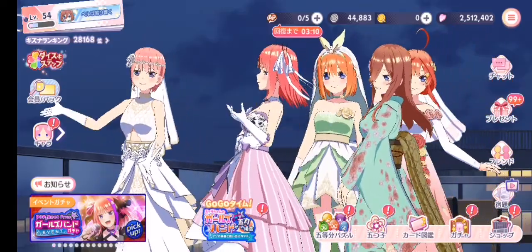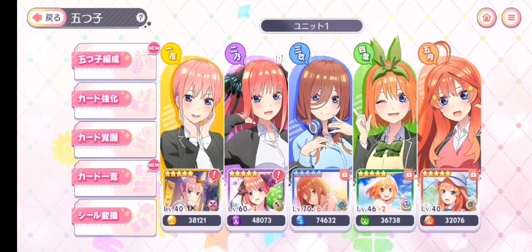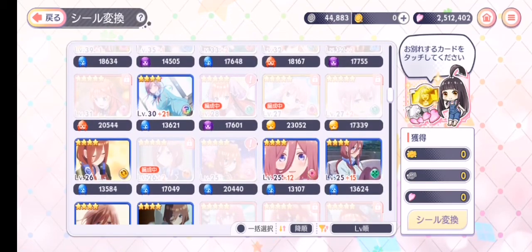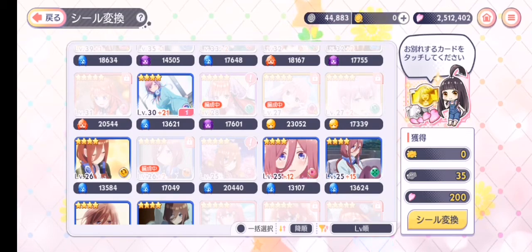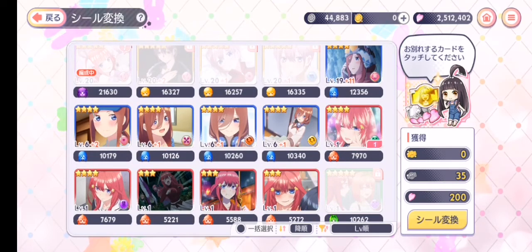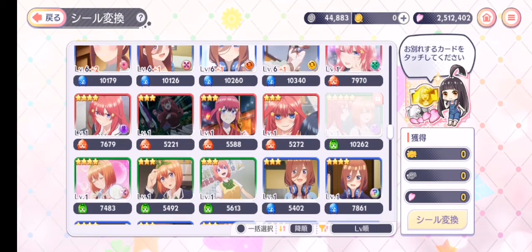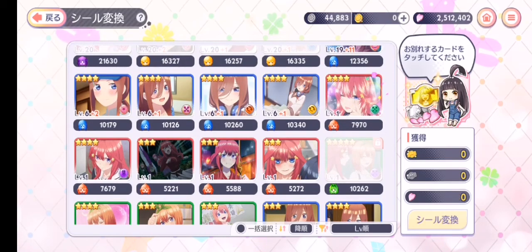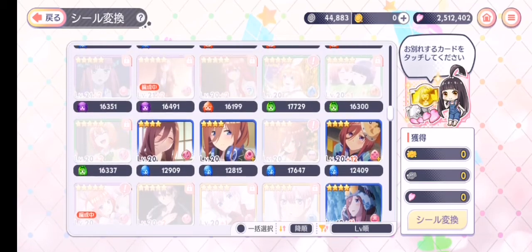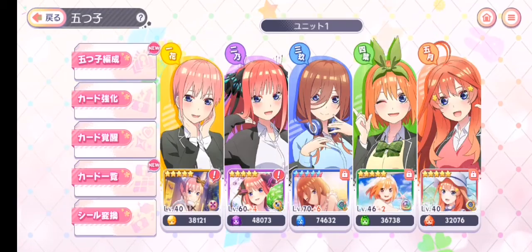How do you get silver medals? You can get them by selling your 4-star cards. Each 4-star card gives you 20 medals, and there are also values of 35. The harder cards give you 5. You can sell your cards to get the silver medals.